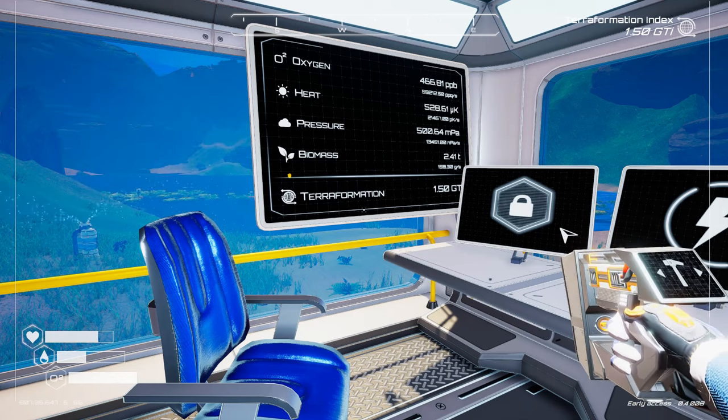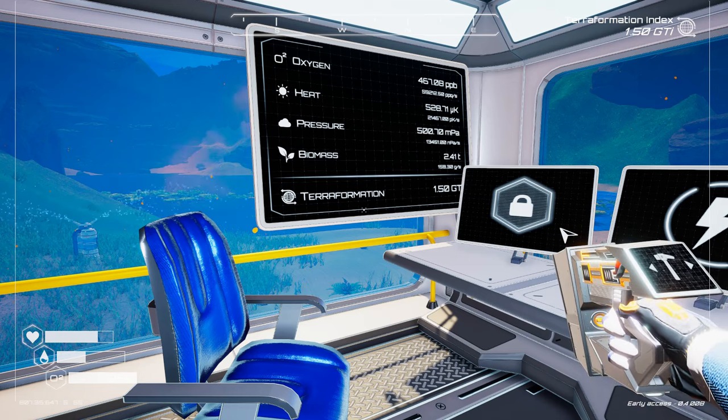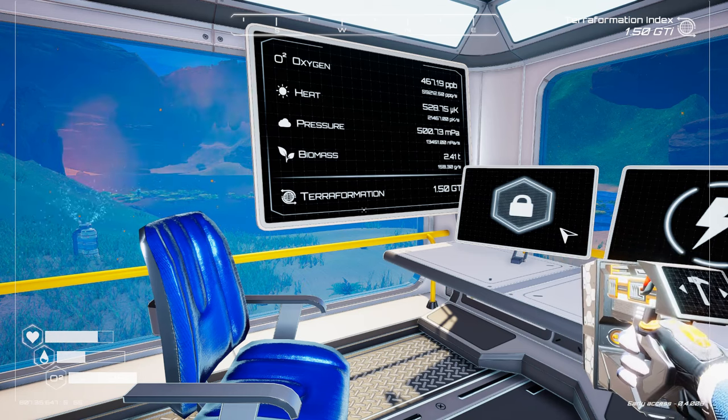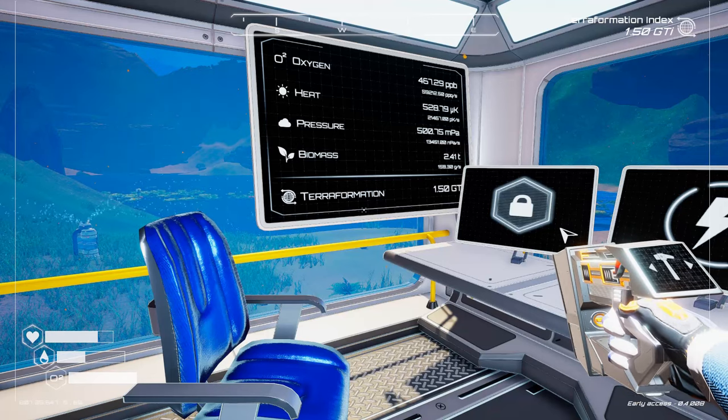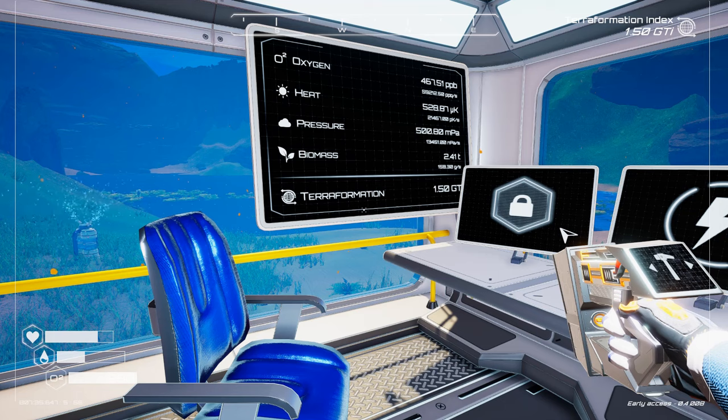Tip fifteen: whenever you build anything, it contributes to a planet-wide total — it's not localized. This wasn't immediately clear to me at first. So if you're on the other side of the map and build a wind turbine there, it actually contributes to the power supply back at base. Everything is interlinked.